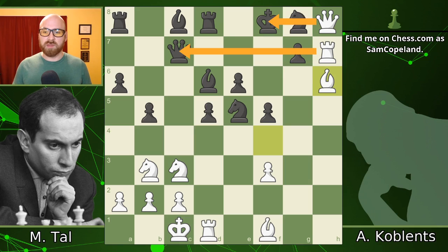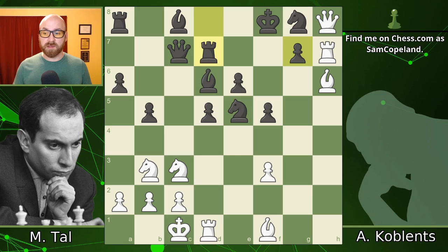Tal continues with bishop h6, and because of the double pin on the knight on g8 and the pawn on g7, the bishop cannot be captured on h6. A nice strong move that immediately threatens to just take d7 or take g7. Rook d7, stepping up to defend along the seventh rank. This is a good point to pause the video and try to figure out what Tal played — he did find the best move and a very nice move.